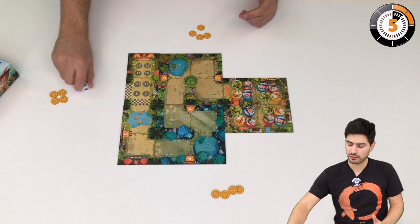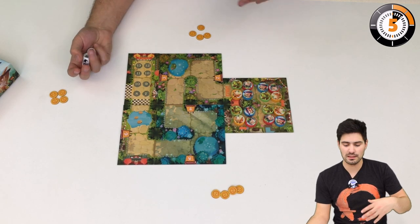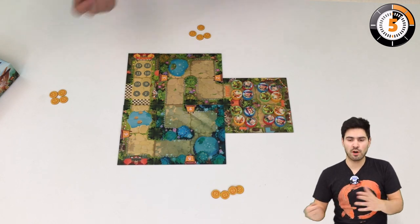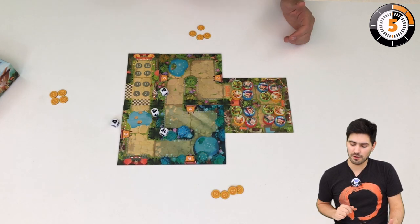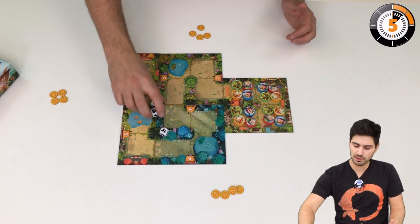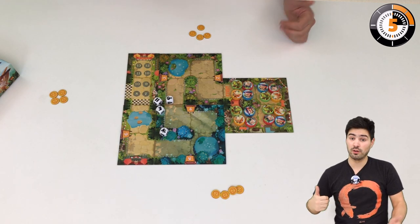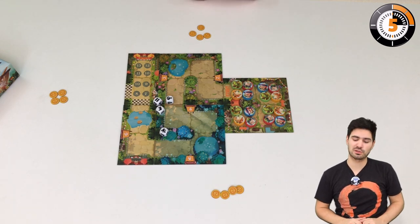On your turn you're going to roll dice, and these dice represent actions that you're going to take. You may re-roll some or any of them — for example, if I don't want the money bags I'm going to roll all three of them — and once you have re-rolled once you have to perform your actions.